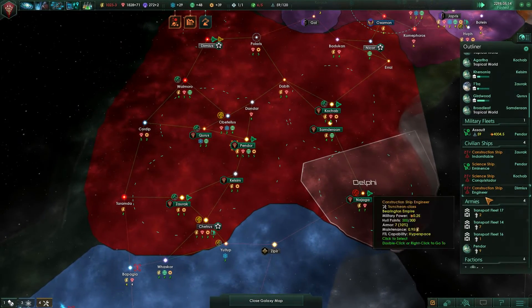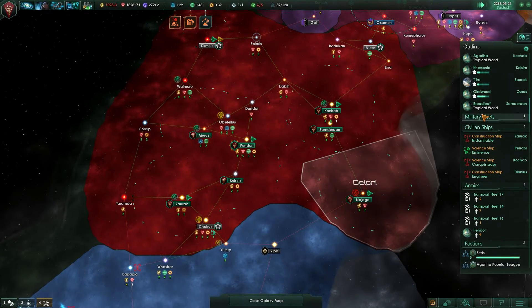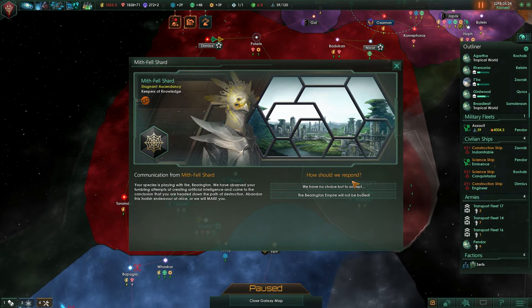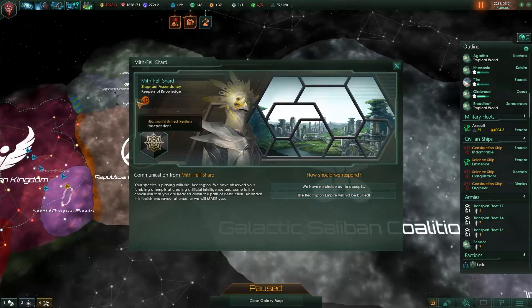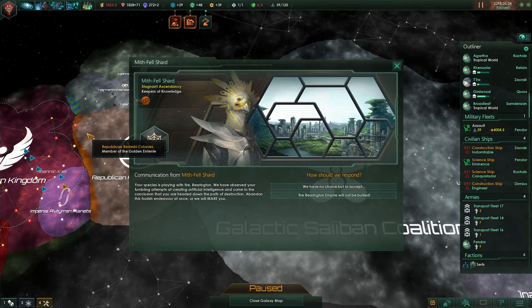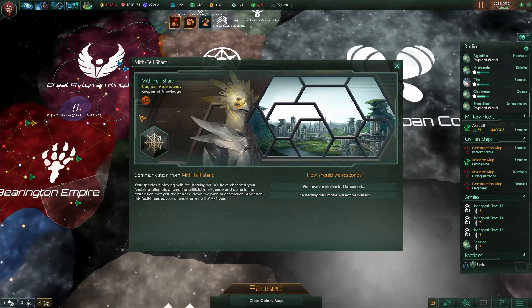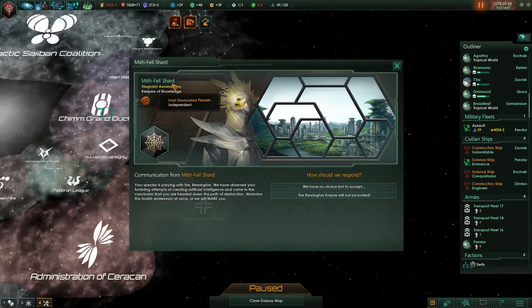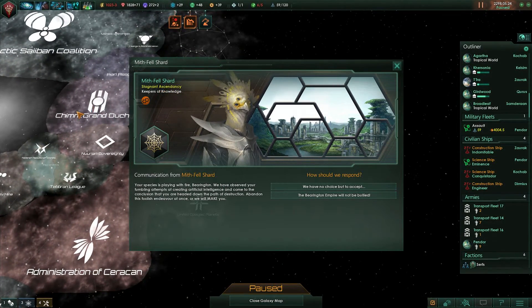Why are we still so weak on power? Who are these people? 'Your species is playing with fire. We have observed your fumbling attempts at creating artificial intelligence and come to the conclusion you are headed in a path of destruction. Abandon, or we will make you.' Who the hell are these people? The Mythfell Shard — Keepers of Knowledge. Oh no, they're a fallen empire.